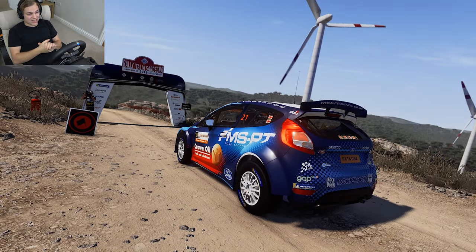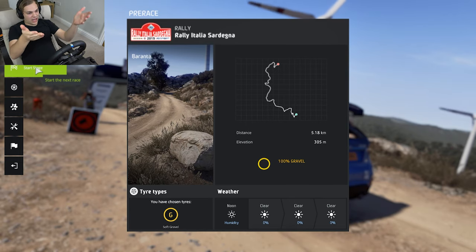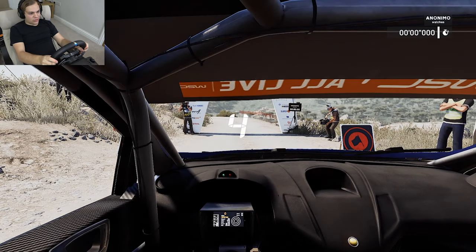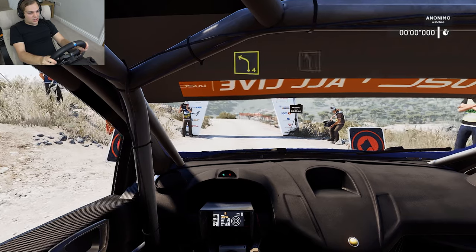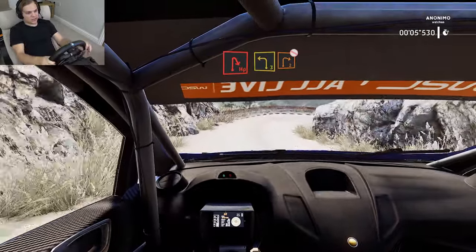One thing I have done is taken the steering wheel away from the in-car view, just because it moves differently to mine and it was getting annoying. The only issue with that is the gear number is on it, so I'm sort of guessing what gear I'm in — which is never a good thing. But anyway, here we go, stage number two, WRC 2, around Rally Sardinia. Scenic routes, whatever you want to call them. I can't even English right now.